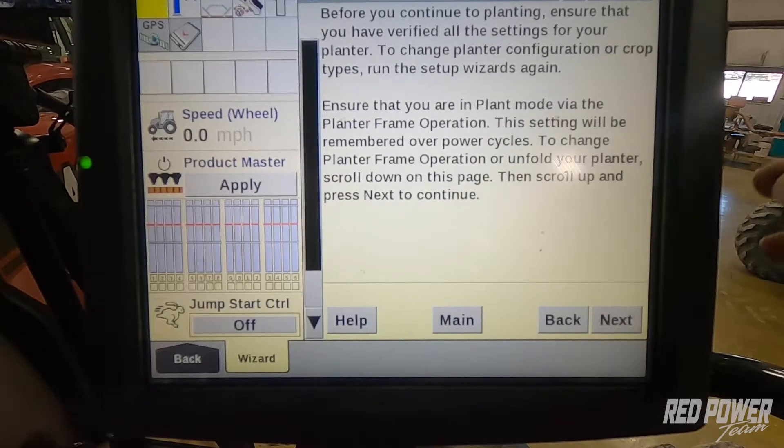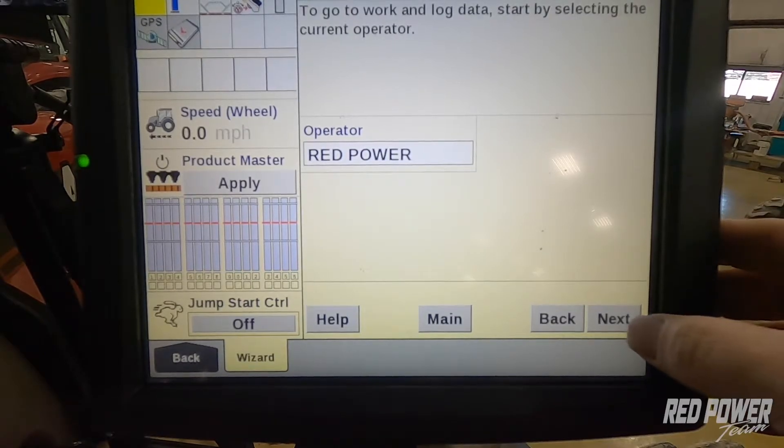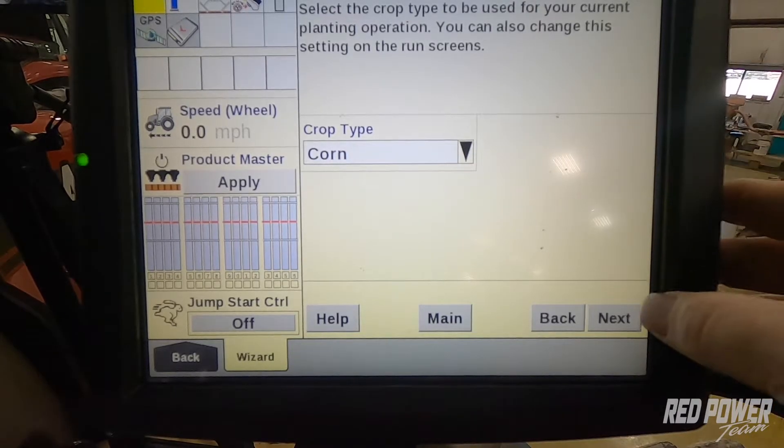I'm going to scroll back up on the screen and hit next. Once I hit next, we have our operator — operator is just Red Power in this instance — and we would press next. Crop type: we're going to be planting corn, so our crop type is corn.